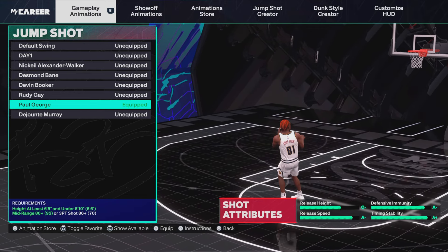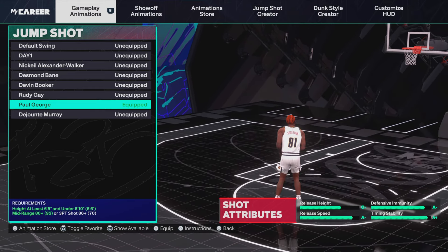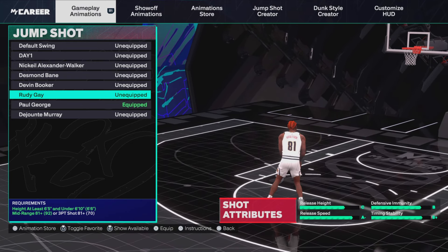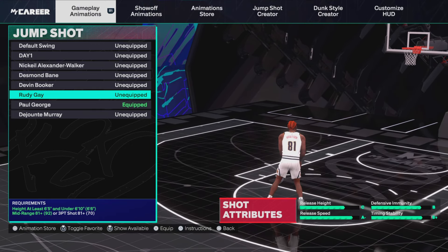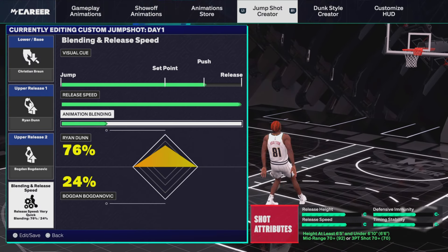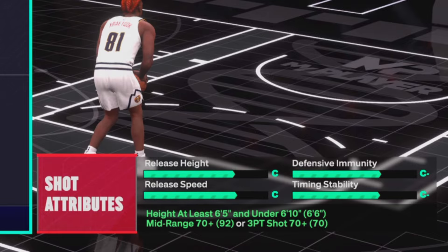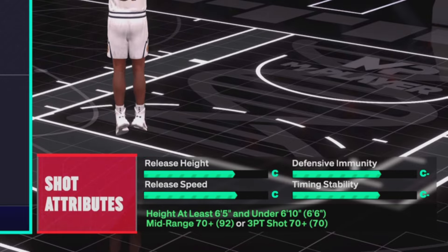Just for an NBA jump shot with a 73 pointer — make sure you pay attention to the requirements on the left of the screen for these jump shots. I'm literally going to show you right now a pure 73 three-point jump shot. The best pure 73 point jump shot — you can tell in the bottom right of the screen — all you need is a 70 mid-range or a 73 three-point shot, and you've got to be under 6'10".